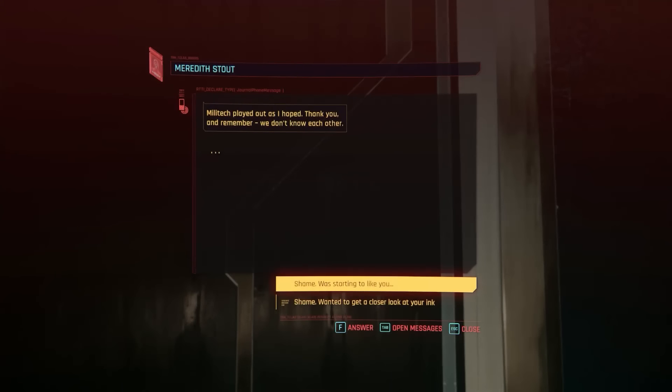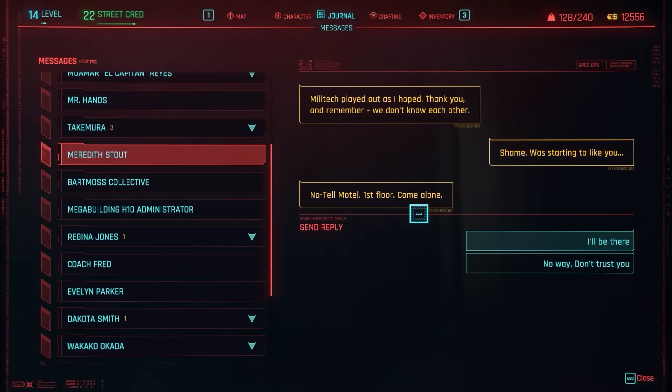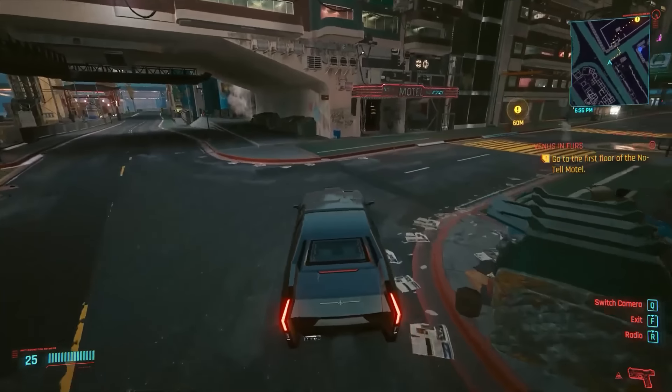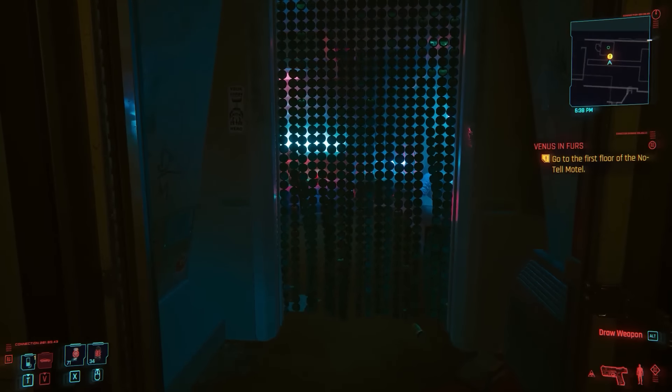Remember back in the main story quest The Pickup, I said something about choosing a decent pistol and a blunt weapon right now, or a much stronger pistol much later in the game? We're about to grab that blunt weapon now. If you have cooperated with Meredith Stout during the quest, she will send you a text at some point in Act 2. And if you text Meredith Stout back, you and she can have coitus. And after enjoying your coitus, you can pick up an iconic adult toy, Sir John Felistif, on her double bed.